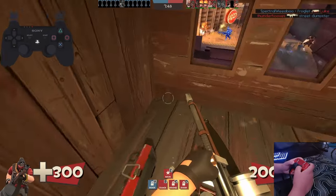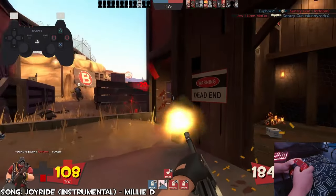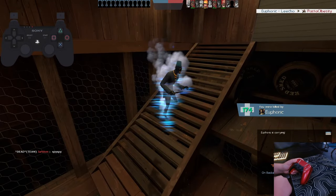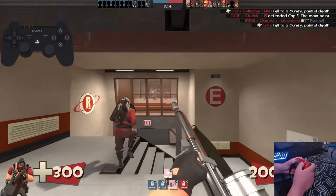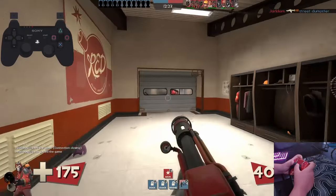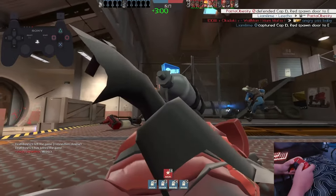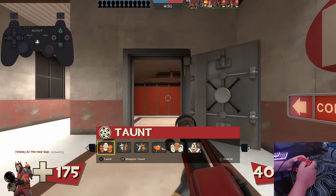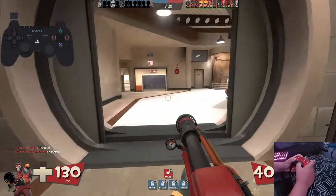Oh no, it's on 100 sensitivity — so default sensitivity. The D-pad is just for weapon switches. Pyro's the easiest, let's see if I can get a kill using sticks with Pyro. Oh my god, I get it, this is day one TF2, but this does not age well.